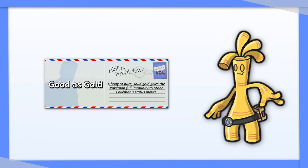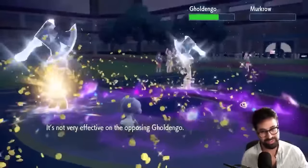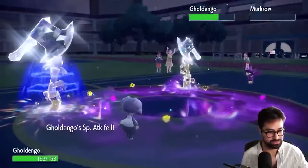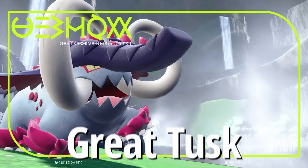Gholdengo is probably broken. It can't be affected by status moves, and its signature move Make It Rain is a 120 base power spread move that only lowers your Special Attack by one stage. Just make it Tera Steel to turn your Ghost and Dark weaknesses off while powering up Make It Rain.